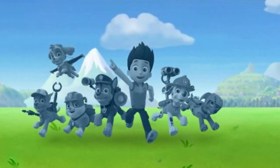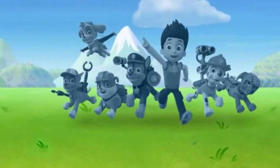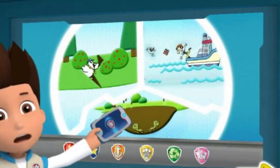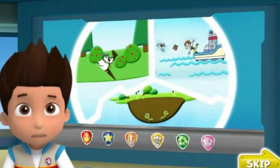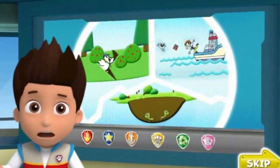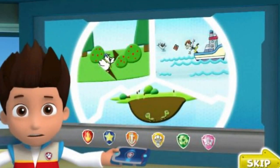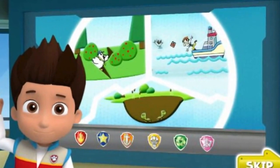Quick Play! Friends all over Adventure Bay who need our help. Chickaletta is stuck in a cave in the ground. Some baby turtles need help getting back to their pond. And Captain Turbett's binoculars have fallen into the ocean. We need to get out there and help our friends. No job is too big, no pup is too small.